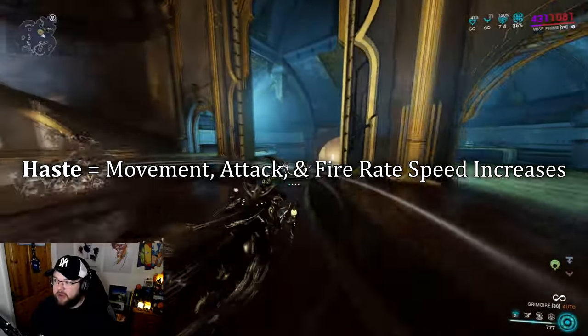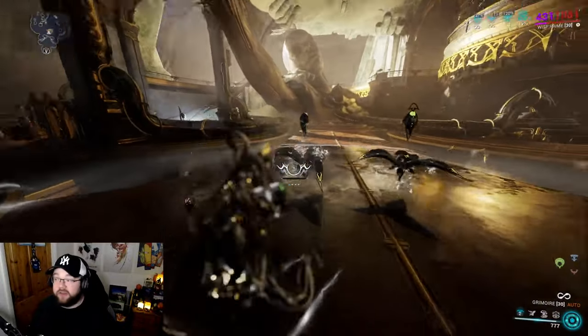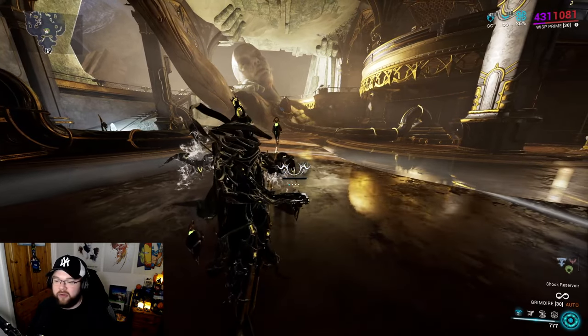Haste is going to give you movement speed, fire rate, and attack speed - so it's just good utility. They are visually identifiable but only slightly, so don't worry too much about the visual differences. Vitality covers survival, Haste covers movement, fire rate, and attack speed - all that good stuff.